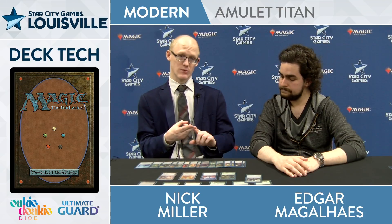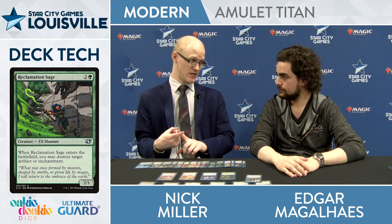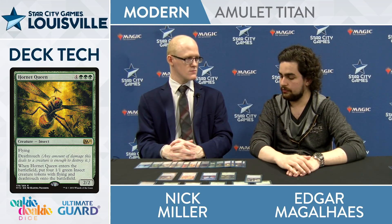Rounding out the sideboard: two Dismember, two Negate, the Hornet Queen — that seems to always be in there — a Reclamation Sage, and Emrakul, the Promised End. These are just extra threats? Yeah, extra threats. Hornet Queen is specifically so your Summoner's Pacts are still live if your Titans get Surgicaled. Reclamation Sage is for Blood Moon and other problem permanents. Emrakul was because of the hype for Blue-White Control this week — I wanted a huge hammer for that matchup. I'm expecting a lot of it this weekend, and Emrakul is really good at shutting that matchup down.